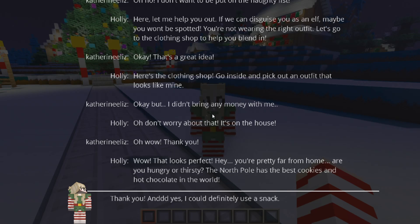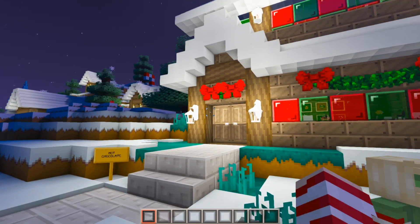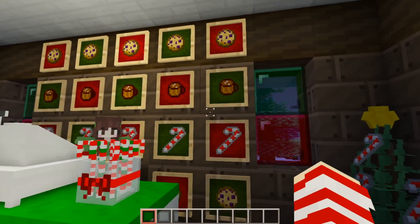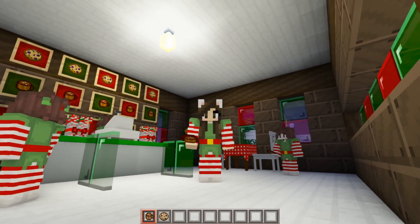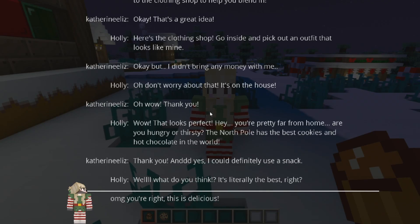'Wow, that looks perfect! Hey, you're pretty far from home — are you hungry or thirsty? The North Pole has the best cookies and hot chocolate in the world!' Yeah, I could definitely use a snack. Oh cute, a hot chocolate place! They sell cookies, hot chocolate, and candy canes. I think I'll get a cookie and some hot chocolate. Mmm, this is really good! 'It's literally the best, right?' Oh my god, this is delicious!